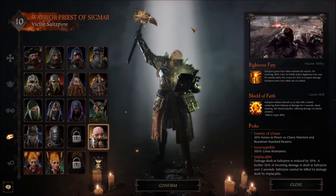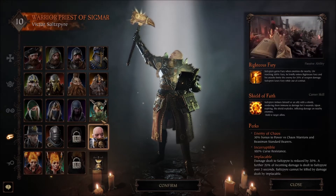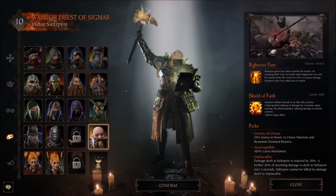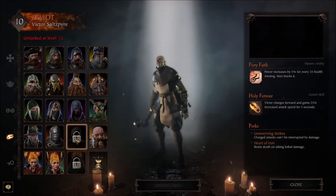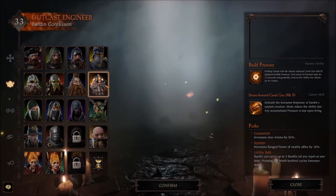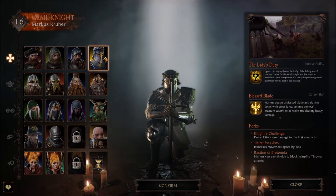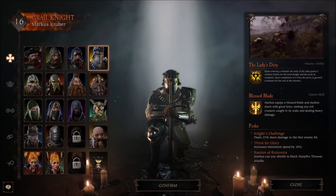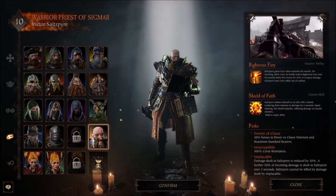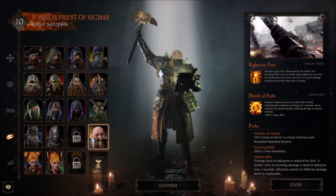It's worth mentioning that this DLC is for Victor, and it unlocks this Priest of Sigmar, the Warrior Priest. I don't use Victor a whole lot — I'm not even level 12 yet, only level 10. I primarily use the Dwarf at level 33, Karelian at level 29, Marcus Kruber at 16, and Victor and Sienna at 10 and 11. But I just want to quickly overview this DLC so you can see what you're getting should you decide to pick it up.